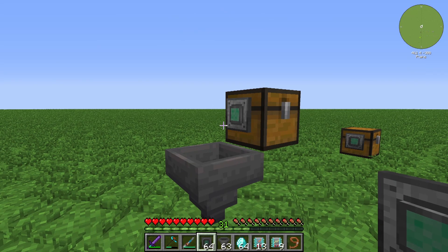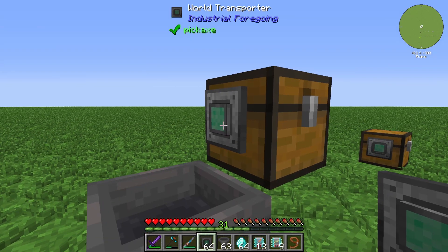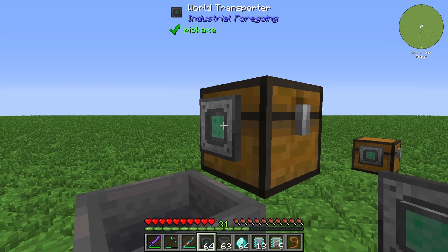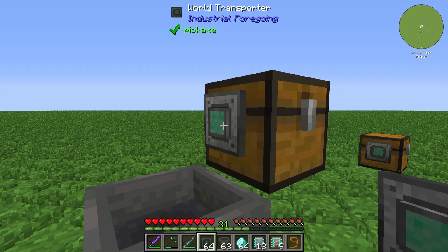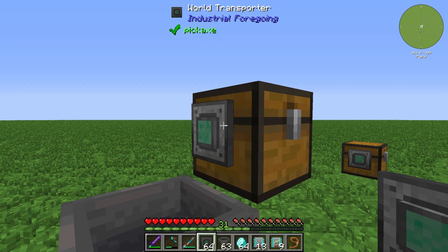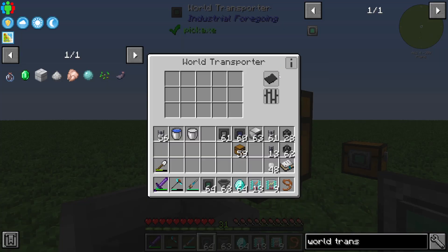You can configure the World Transporter in the UI by right-clicking it. You can set up the input and the output of the World Transporter.